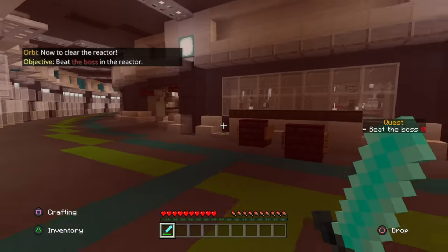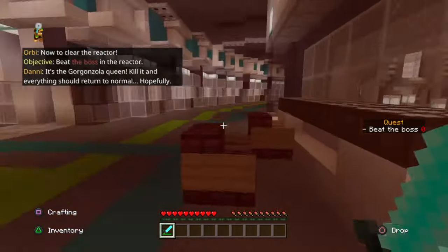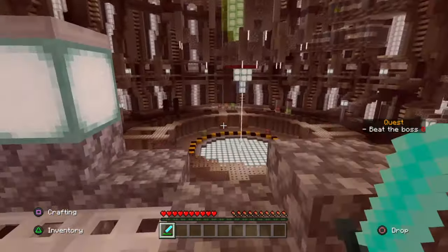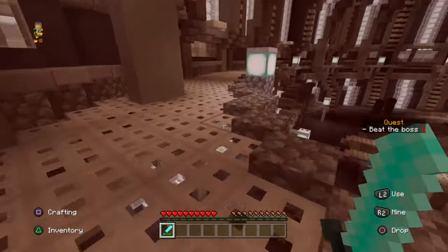Now to clear the reactor! It's the Gorgonzola Queen! Kill it and everything should return to normal. Hopefully. Uh-oh, boss level coming up. You know what happens when there's a boss level? I usually die.